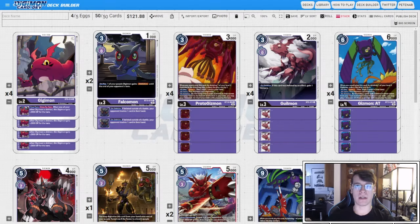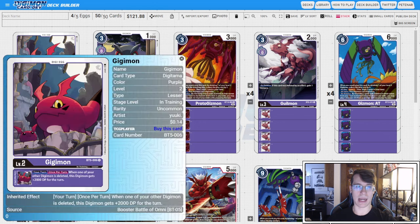Hey guys, welcome back to Team Deathslinger. My name is Peter and today we're going to be looking at the Anubismon/Gizmon loop that I talked about last week in my BT16 Cerberusmon video. This deck is very much a glass cannon — there is no protection on it, but the idea is to OTK your opponent with one stack and a rookie on board.